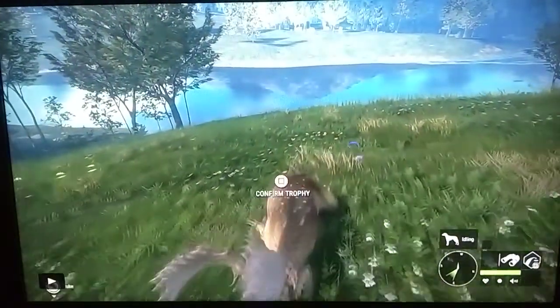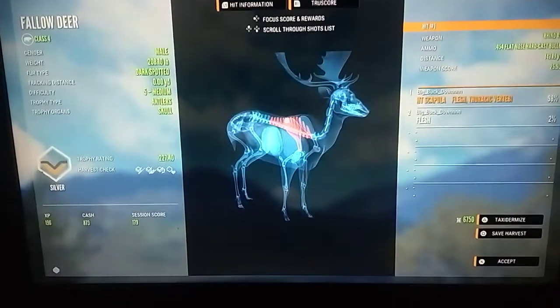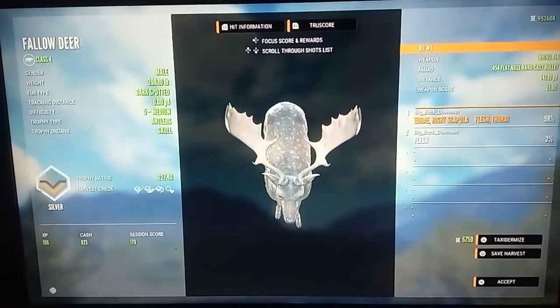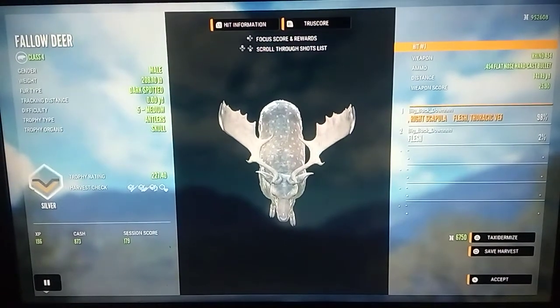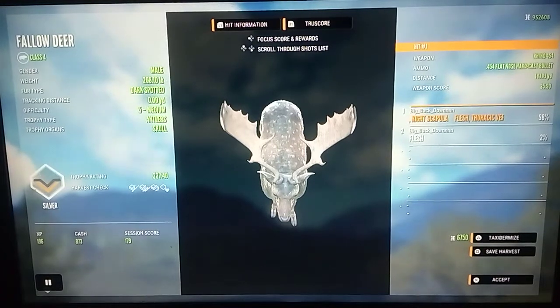We're gonna pick him up — he was a troll anyway and we only got a silver medal because we messed him up, shot him two times and neither hit vitals. He is 227.40, so it's always nice to get a level 5 fallow deer. I never get sick of seeing the level 5 fallow deer. It's unfortunate that we messed him up — always like trying to get the full score — but it's not a big deal since he was only a troll.